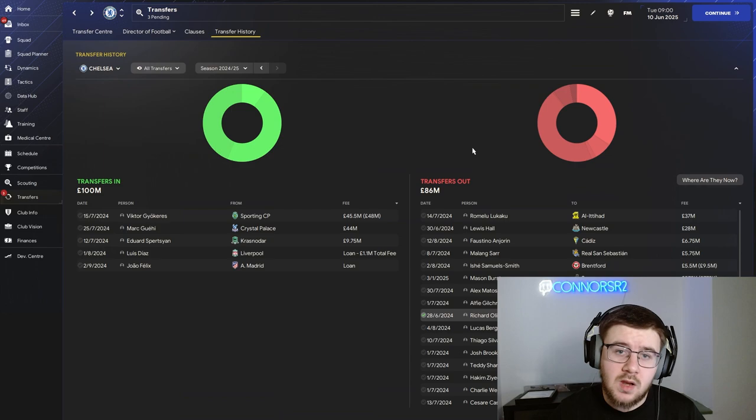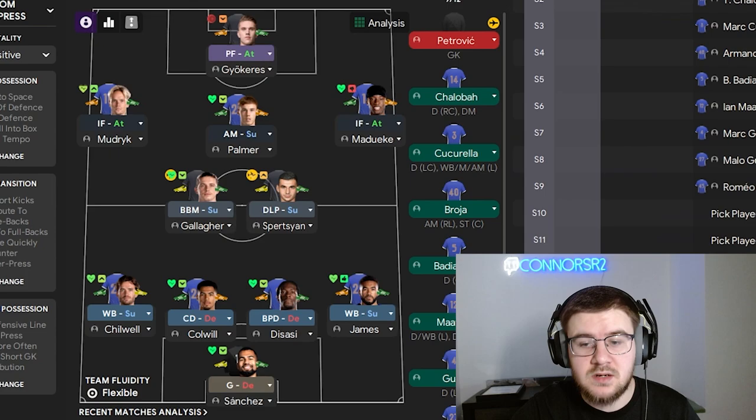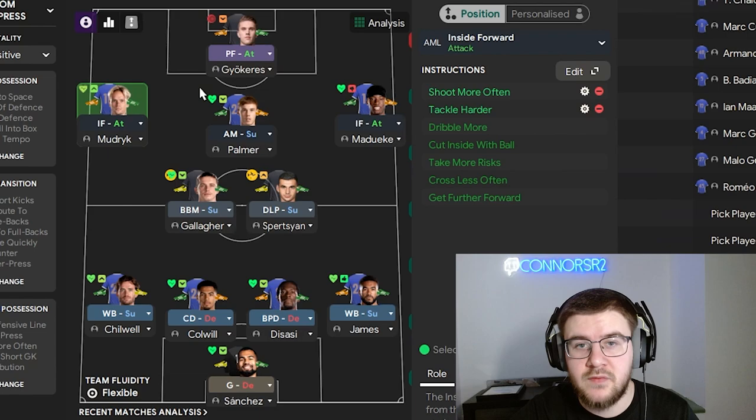We're going to take a quick look at the tactics because we do change them slightly to help with the defensive aspect. We are still running the 4-2-3-1 but have changed a couple of roles. The left and right backs are now wing-backs on support. The left centre-back is now a central defender on defensive. Both midfield players have changed to box-to-box on support and deep-lying playmaker on support. For player instructions on the forward, we now have take more risks, dribble more and shoot more often. The right inside forward has shoot more often and tackle harder, and the same for the left inside forward.